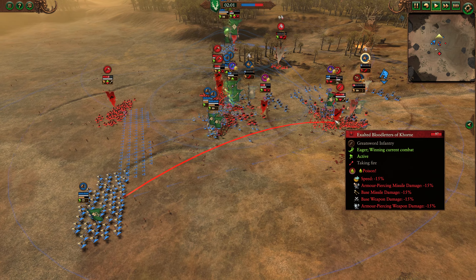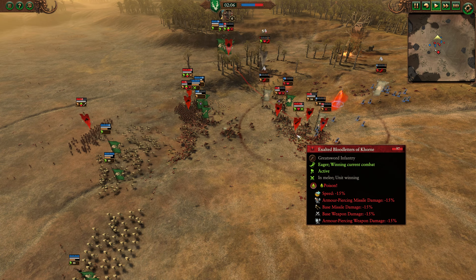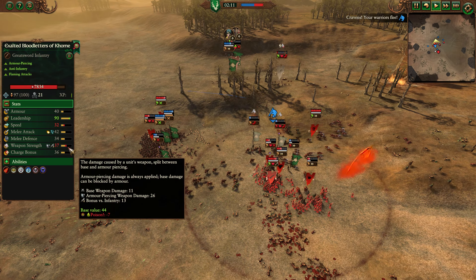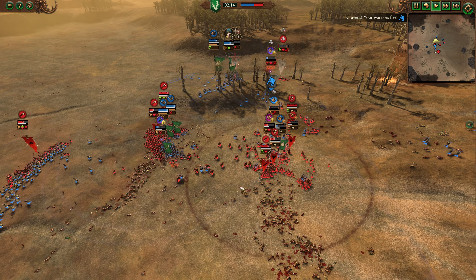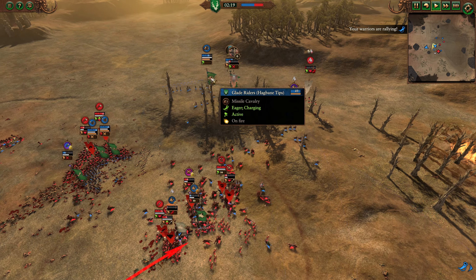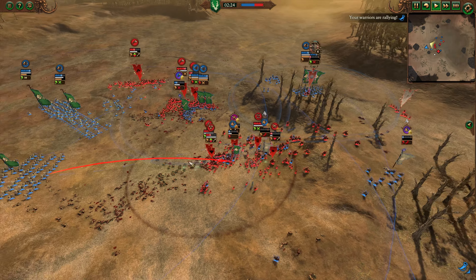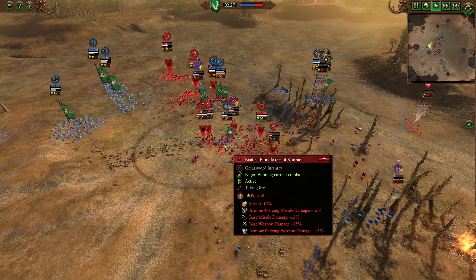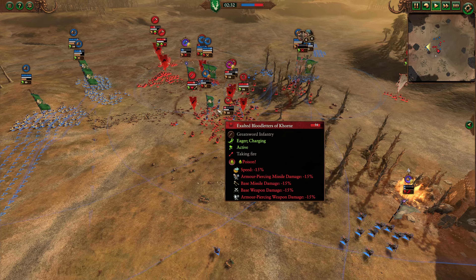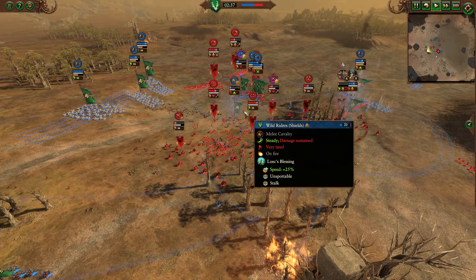The Hagbane tips definitely want to try and focus their fire as much as possible on these Exalted Bloodletters — they're probably the best target, right? They're demonic, don't have a lot of armor, pretty expensive. So those Hagbane tips are going to do a lot of work, not to mention debuffing their Equipment Strength is also going to be quite nice with that Poison effect. The Spellweaver does go after the Lord of Khorne there to try and chase them off, with the Hagbane tips also hanging around. More Hagbane tips firing into the rear here, but this massive Death Blob of Khorne units is looking pretty scary right now. A lot of these Elven Melee Cavalry at least have taken massive damage.